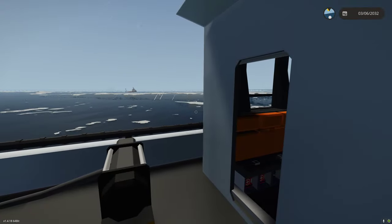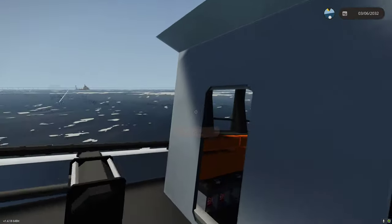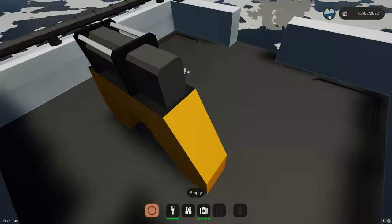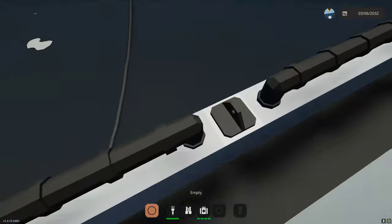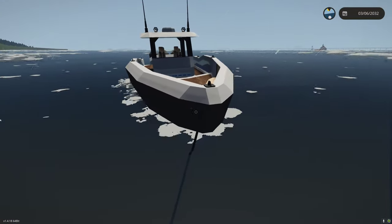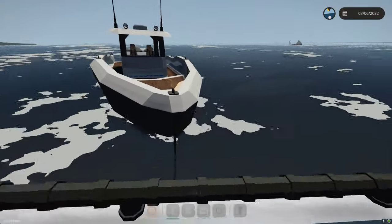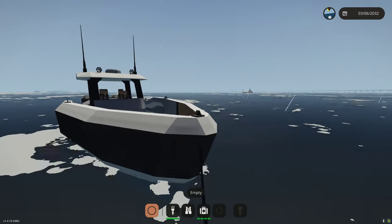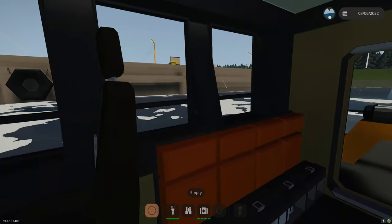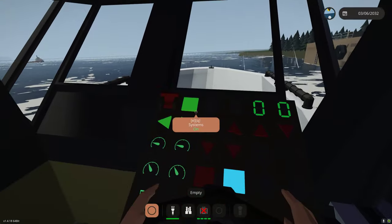Once we get this dropped off we'll end the video and work on more stuff in the next one. Try to keep these a little on the short side. That's close enough. Let me get the rope off here — there's our rope. All attached. Let's go back to our base and talk about what we'll do next video.